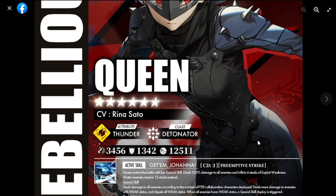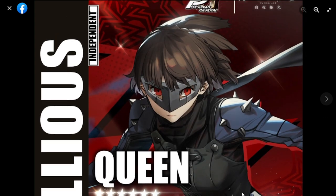Her banner is with Fox, so if you don't want Fox you don't have a choice - you'll be getting Fox if you pull for Queen. Definitely let's wait for the Joker, see his kit, and evaluate the whole team after that. I'll probably give you guys a tip on whether you really want to pursue collecting them and using them.